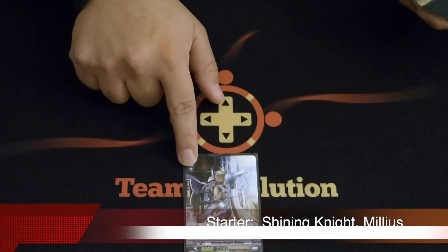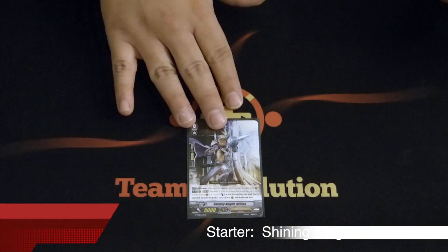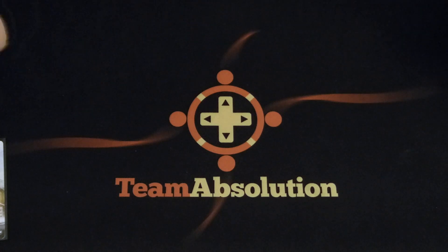First things first, the starter is Mills. Mills is good for obvious reasons. If you've seen the last profile of Sanctuary Guard, pretty much any Sanctuary profile, you'll see that this is the right starter to use. It gets you grade 2s when you need grade 2s, and it ends games.